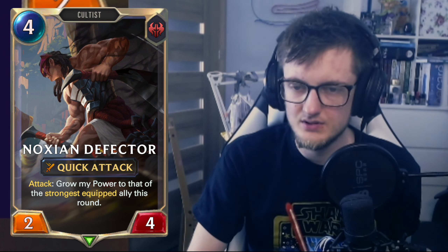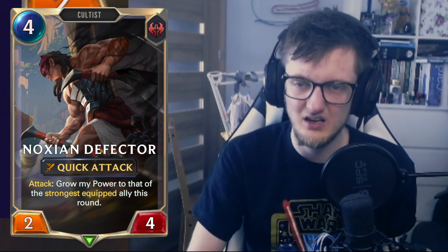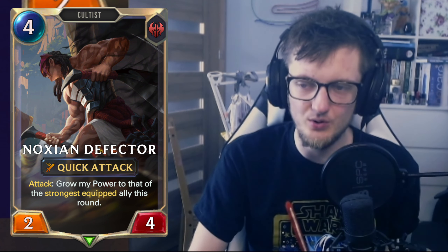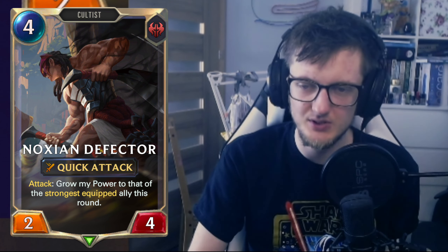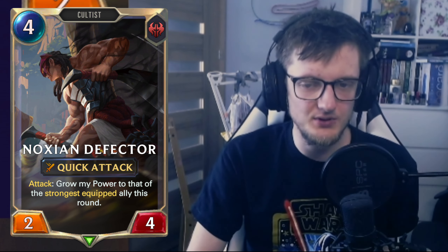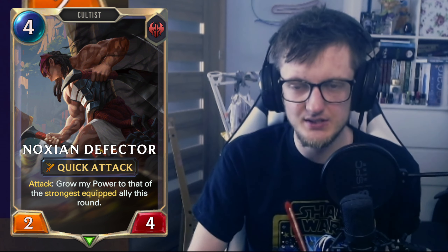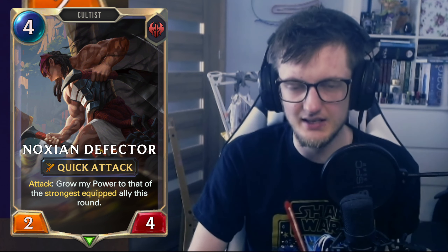Form on a quick attack cultist to four: grow my power to that of the strongest equipped ally this round. That's kind of bad — it would've been better with overwhelm. Quick attack doesn't really do it. This requires you to play a four mana unit and then have another big thing, so it's like a turn six or seven play.